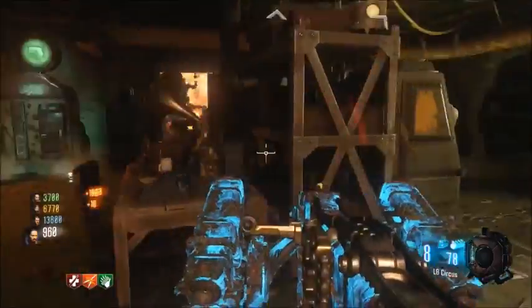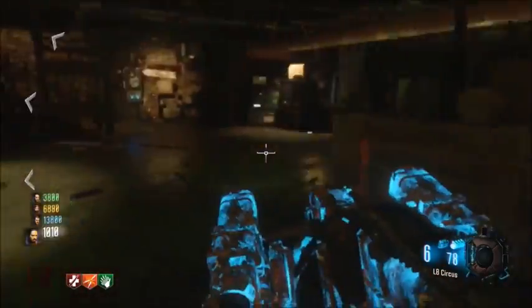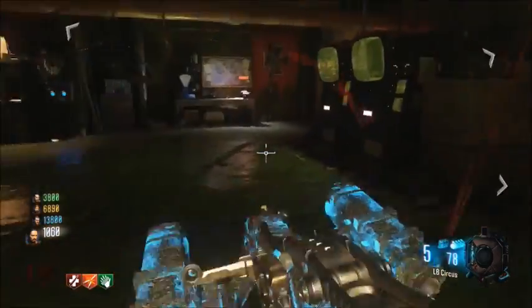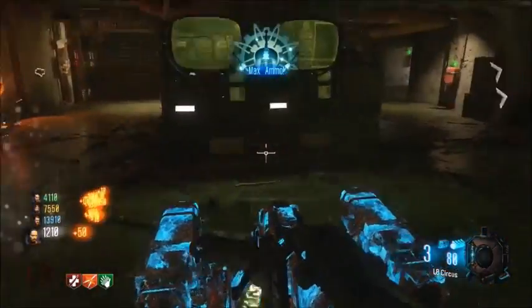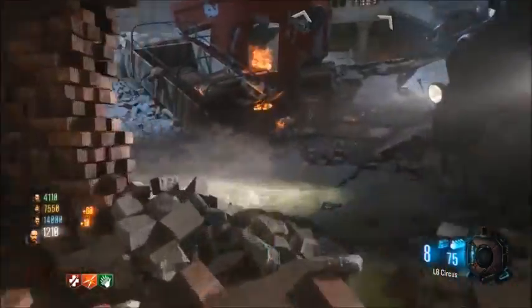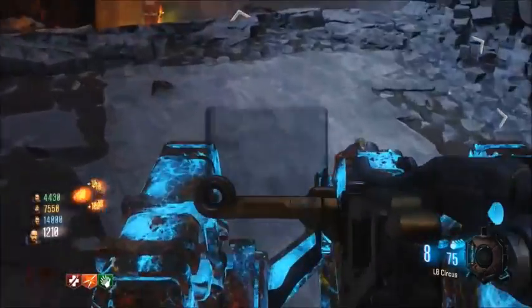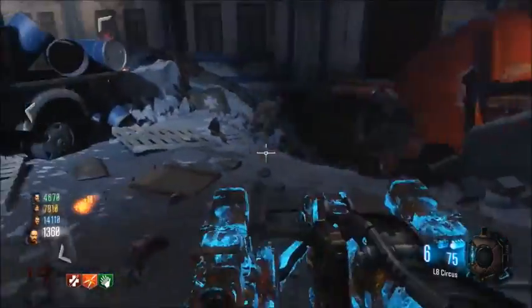Honestly, this gun isn't that good just because you can't get Dead Wire or any of those good things, but it's actually pretty good for taking on the boss in this map. The only reason I can see you getting this is for fun or for using it against the boss, because it is pretty powerful there. One downside is the splash damage — there's no PhD of course — but the Pack-a-Punched look is amazing. The name is the LB Circus, it's got a good clip size and a quite a good bit of ammo in reserve as well.